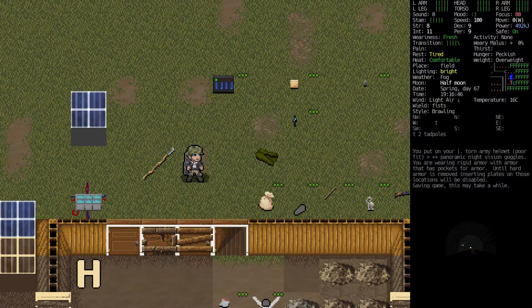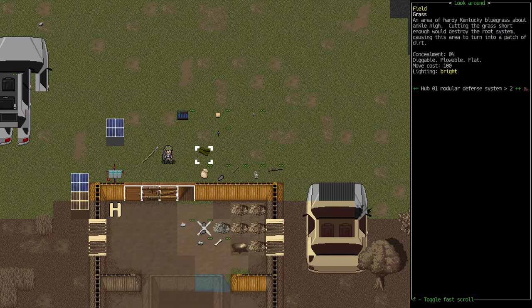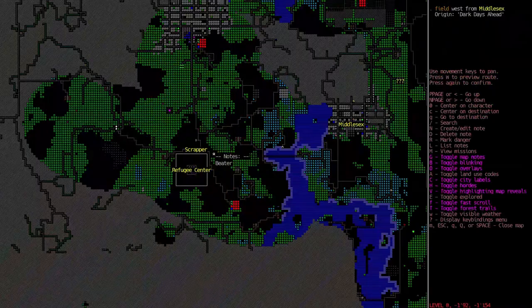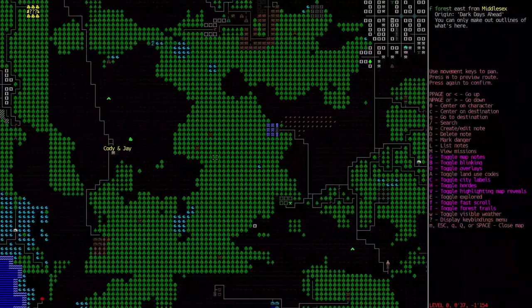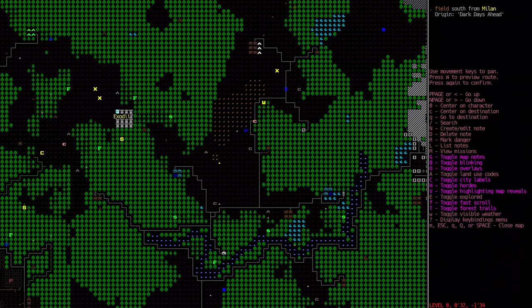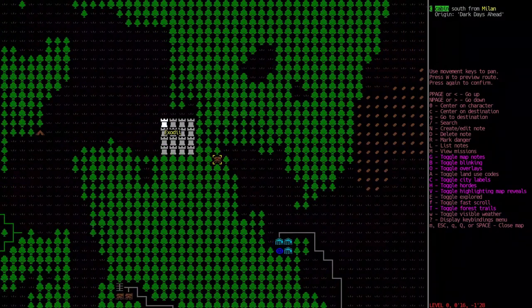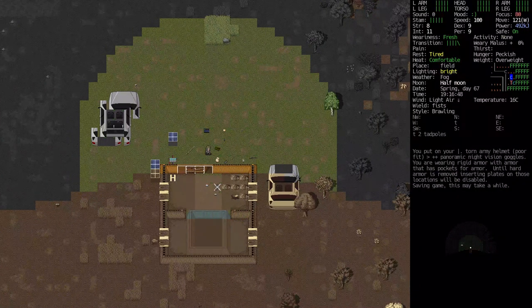Hello everyone and welcome back to Cataclysm: Dark Days Ahead. In the last episode we forgot where we put our modular defense system, but I watched the footage and figured out it was right up near the exotic cabin where we were sleeping at night. We left it there, then went back and got it, and drove back home.